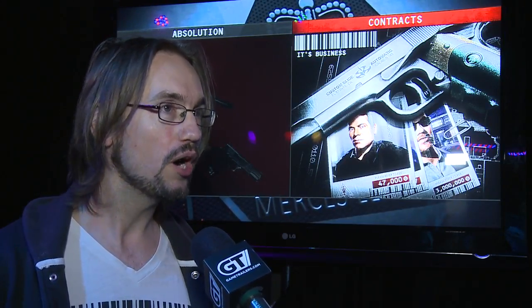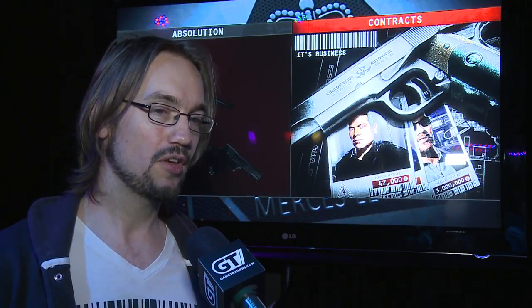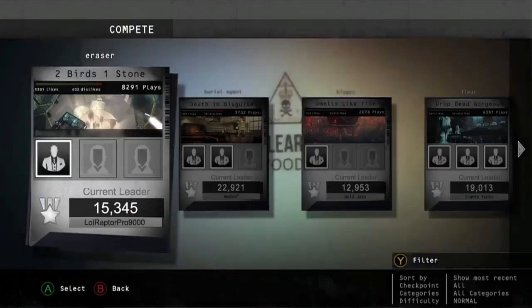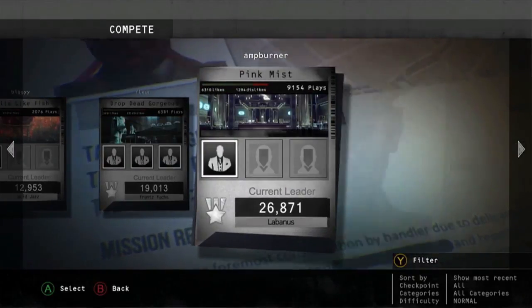We've been doing that throughout the entire game, so we have a number of IO-created contracts that will ship with the game. But as our players and community create better contracts than us — and I think that will happen within days of release — we will probably replace our own with these new and improved contracts from the community.